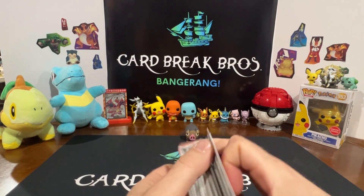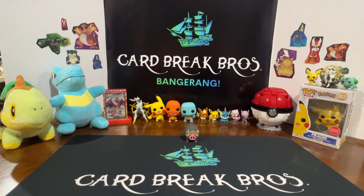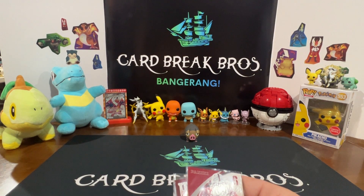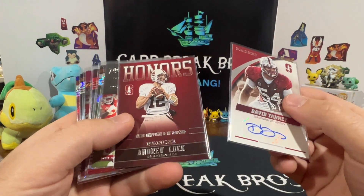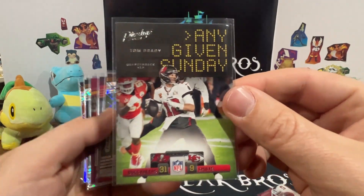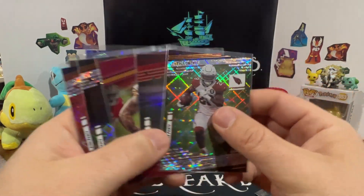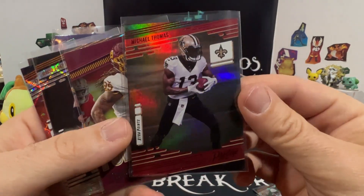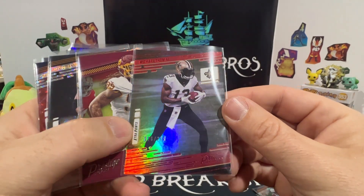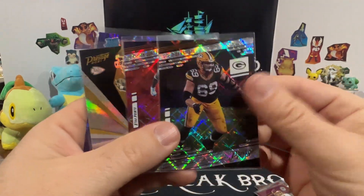That'll do it for our mega mystery power box. We're gonna do a small little recap of some of the cards we got - not too many, nothing really major. So we got that auto out of that Stanford box, got an Andrew Luck Honors, got that Any Given Sunday Tom Brady - pretty neat out of the Prestige. We pulled these two out of the Prestige - we got a nice parallel on that one. The numbered card was our hit for the whole box - 126 out of 299. Powerhouse Chase Young.